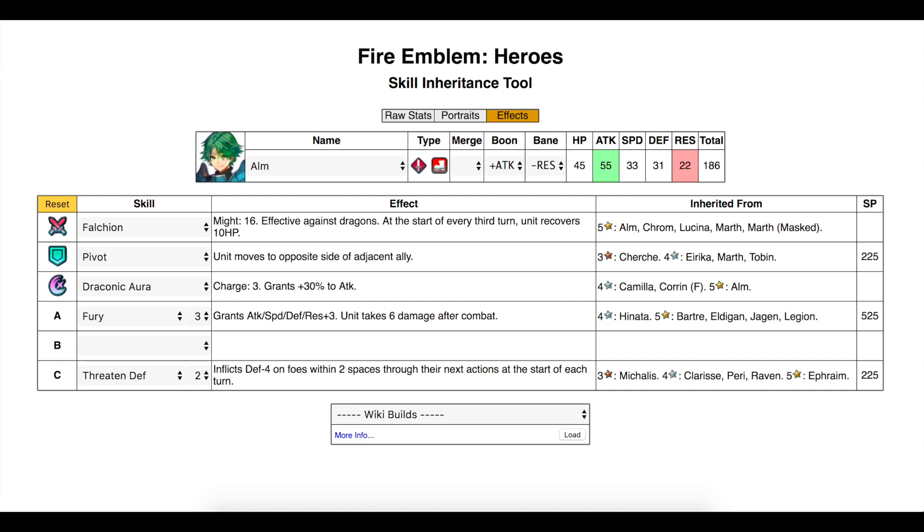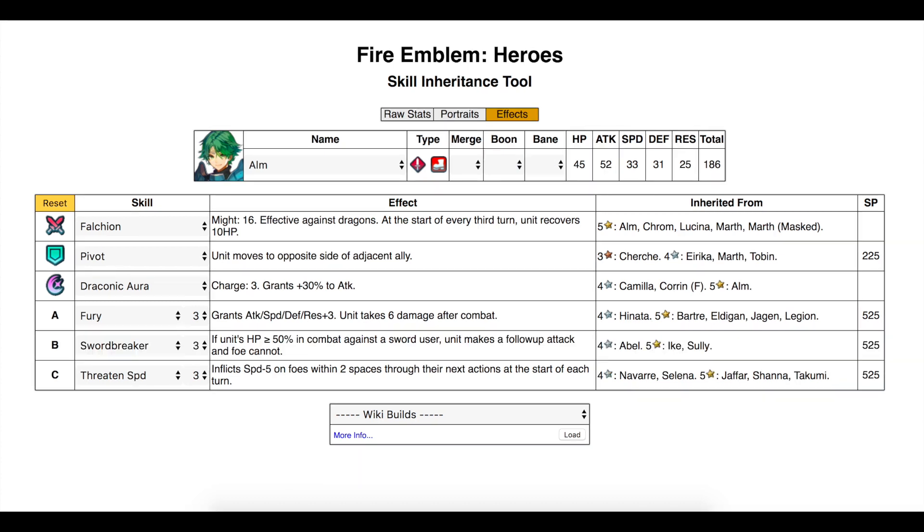I had Threaten Defense which I thought was a good setup, but realizing he was plus attack I decided to change it — so instead of Threaten Defense we swapped that out for Threaten Speed. I don't have the heroes needed to inherit yet, so those are items I'll focus on during my next summoning, along with adding Swordbreaker. With Swordbreaker it should allow me to one-round KO most sword units. And since I'll be losing HP with Fury, the Falchion will replenish some HP every three turns — so ideally those skills will complement each other very well.